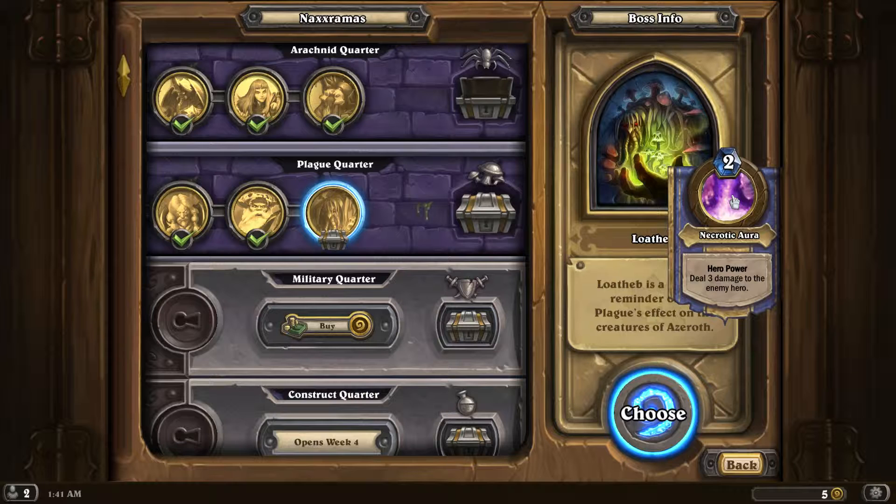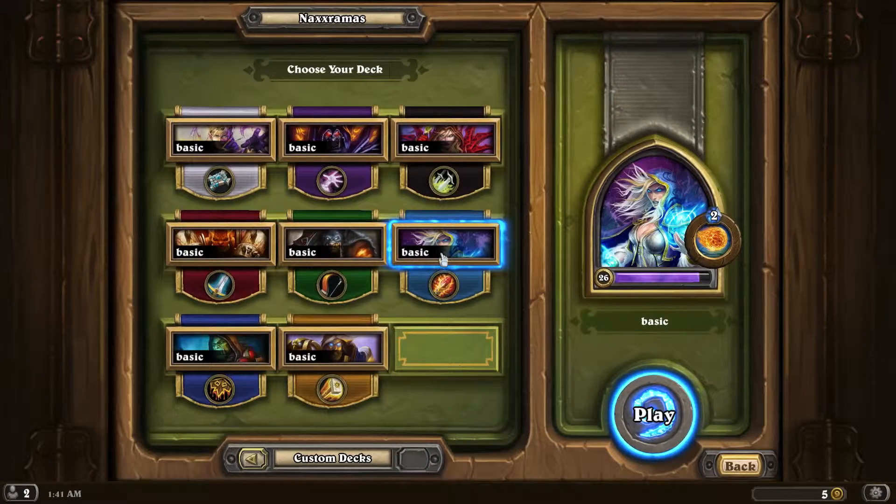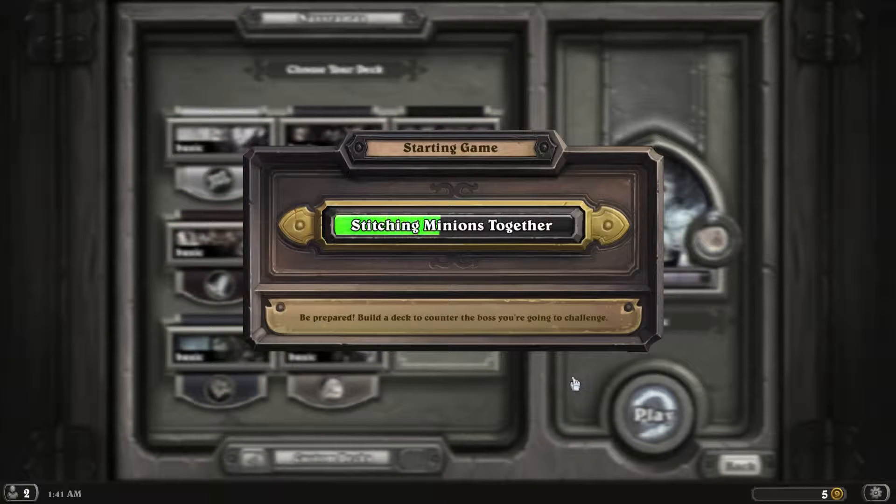His hero power is called Necrotic Aura — it deals 3 damage to the enemy hero. So he's going to be using that almost every turn. But let's keep doing the Mage deck. If the Mage deck doesn't work out, maybe we'll try the Paladin. But for now, let's do the Mage deck.